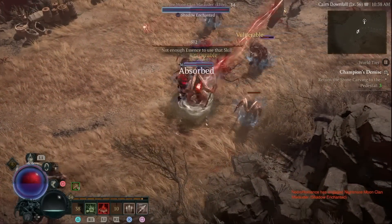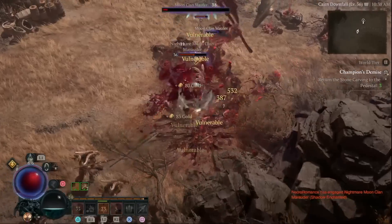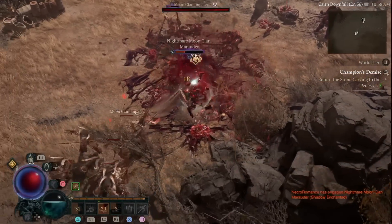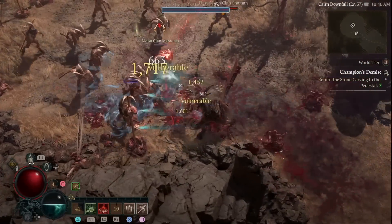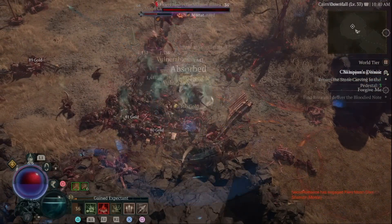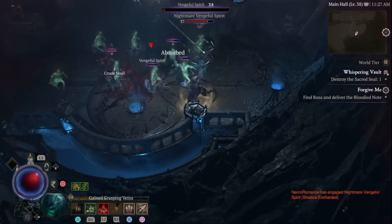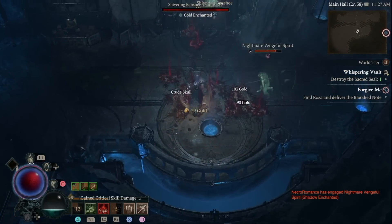We managed to stack so much critical strike chance and damage through the build itself that you'll hit some pretty crazy numbers for your level. The build has excellent essence generation, a panic button for when you're about to die, and tons of corpse explosion so it truly does cover every base. This is one of the few leveling builds that can be taken all the way to level 100, world tier 4 — that's how strong it is.